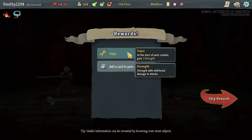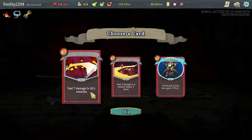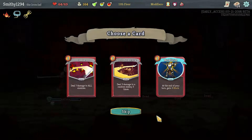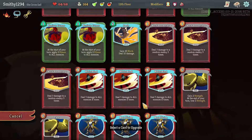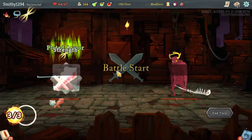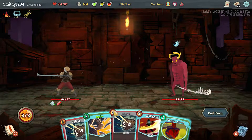Badger relic: gain one strength at the start of each combat - pretty good. Cleave's useful but I don't think we need three of them. Everything becomes relative because if you're adding three of everything it's just like adding one of everything in a weird way. I think we'll take Metallicize so we can stack them up, and if we get something like Mummified Hand as well, super nice.